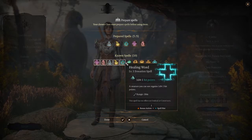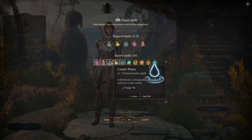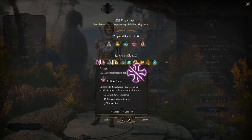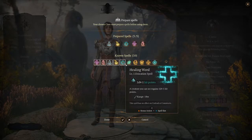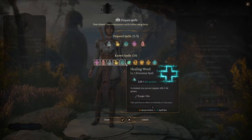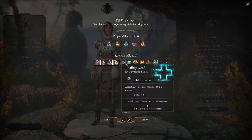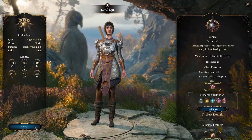These are our five prepared spells. We've got guiding bolt — haven't used that yet. Create water — haven't used that either. Command. Bane, which targets up to three creatures and gives them a d4 penalty. And cure wounds — creature you touch gains 1d8 hit points. Versus healing word at 1d4 hit points. So let's go with cure wounds. Let's accept it and done.